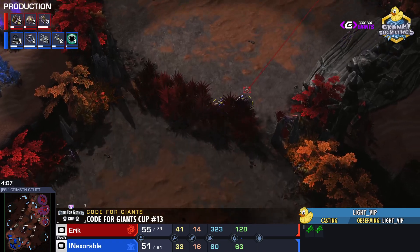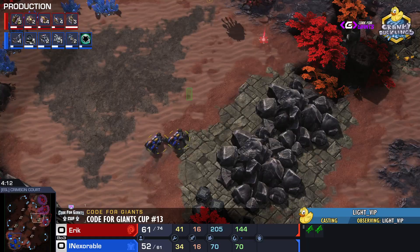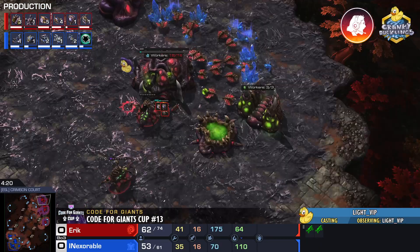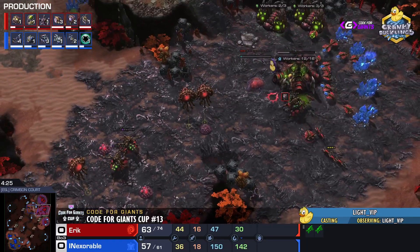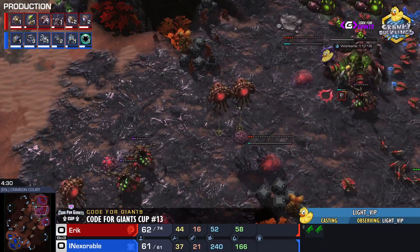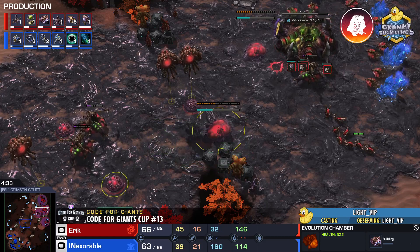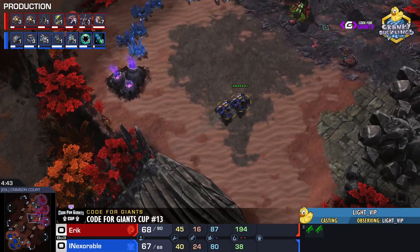Eric will soon need those spine crawlers. He is taking all four gases — the heavy gas count tells us he's either going roaches or could even go two-base muta, as mentioned before. Lair is on the way; I don't see a roach warren yet. It's got to be muta. Eric is taking just the one evo chamber — still leaning towards spire.